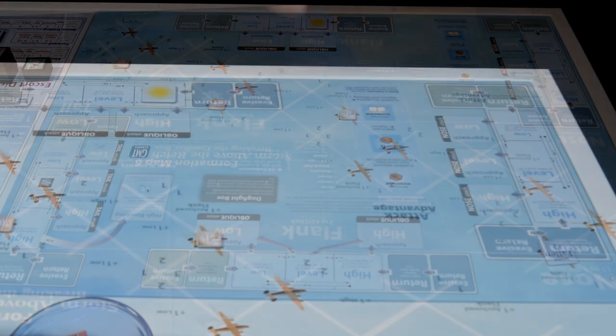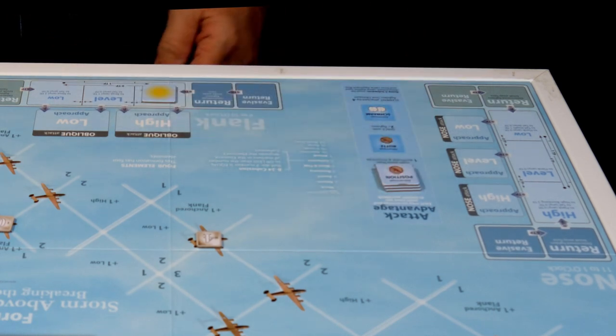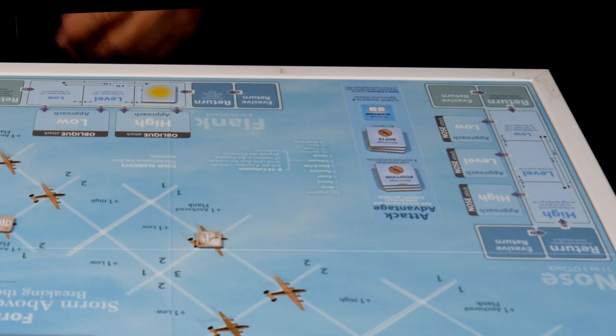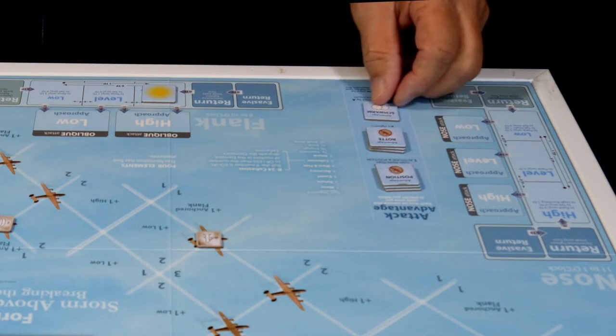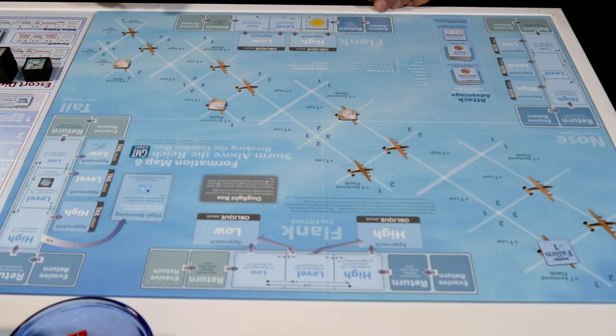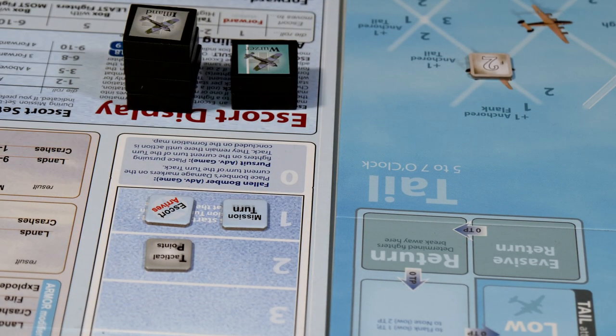Before I start I want to put my attack advantage counters over here. We always try to use these on all of our attacks so we try to think of our attacks to work that way. To start out we're going to move our mission turn up to one, and of course our escorts arrive this turn which we will deal with them in a minute.